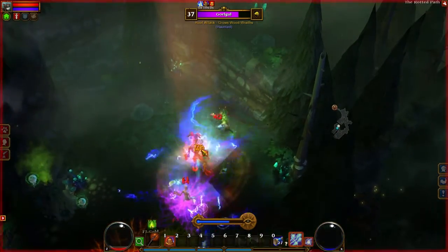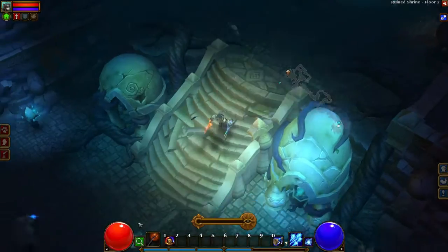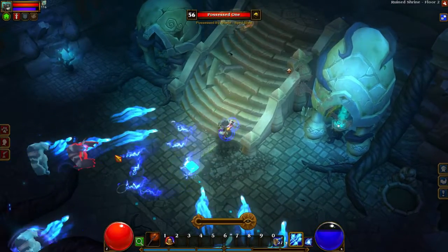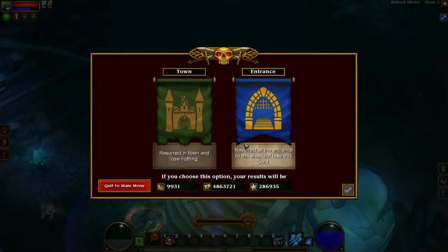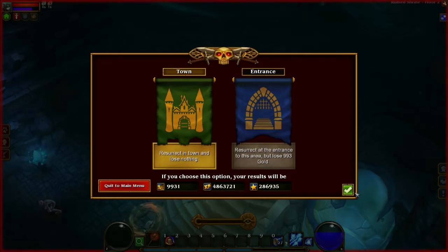Continuity is the key word here. Runic have expanded out the possibilities of their game world while retaining the heart of what I loved about the first game. It's probably one of the slickest action RPGs out there. Not only do you move and attack quickly, but you won't have to return to town every 5 minutes to offload loot.